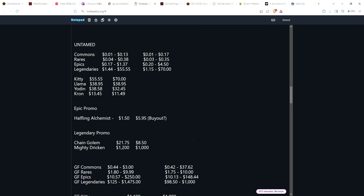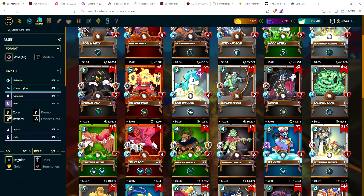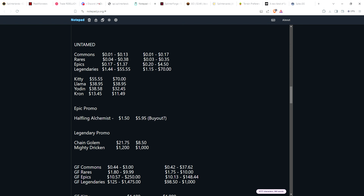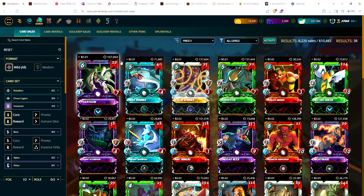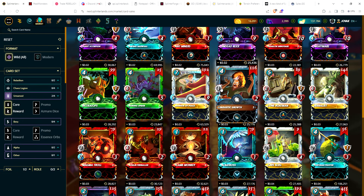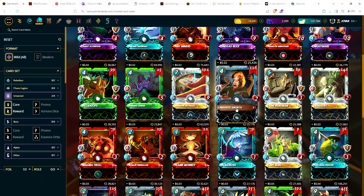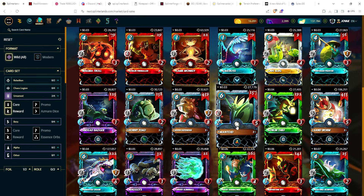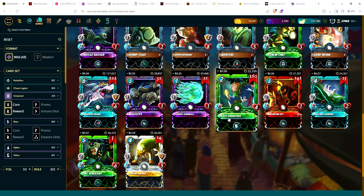Now onto untamed — there are a couple surprises here. For regular foil commons, a penny for most, over a million in circulation. Some very powerful commons for wild at great prices: parasitic growth at two cents, sandworm, goblin thief, mantoid, flame monkey, demented shark. Two cards I want to point out: Failed Summoner, which was up to 90 cents a couple months ago and has now drifted down to six cents; and Serpentine Spy, usually 18–25 cents, also now at six cents.